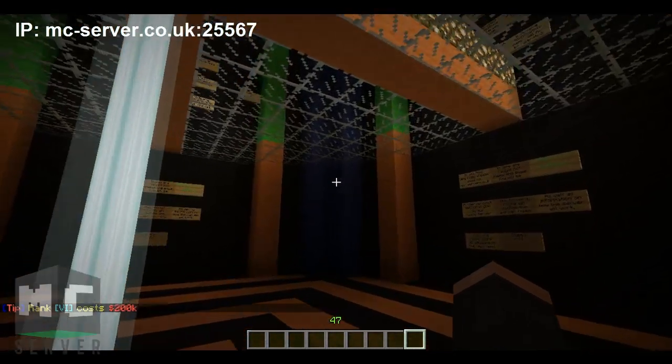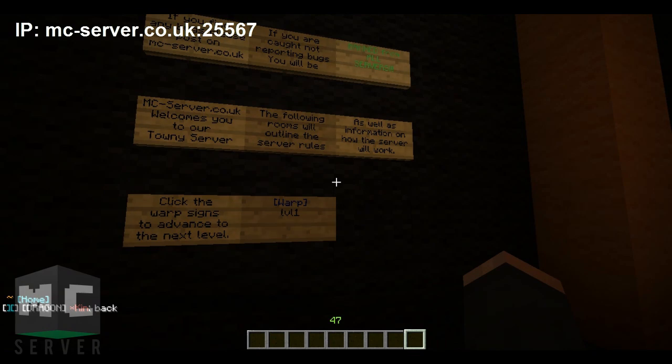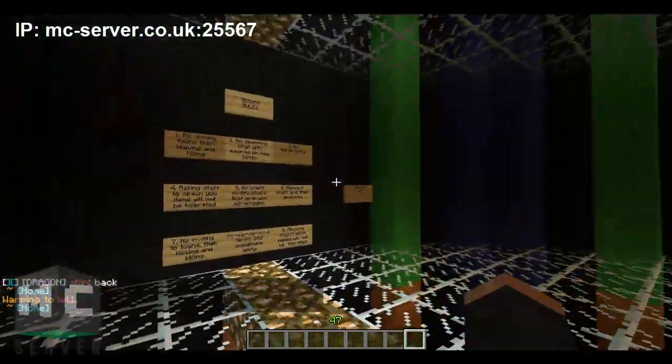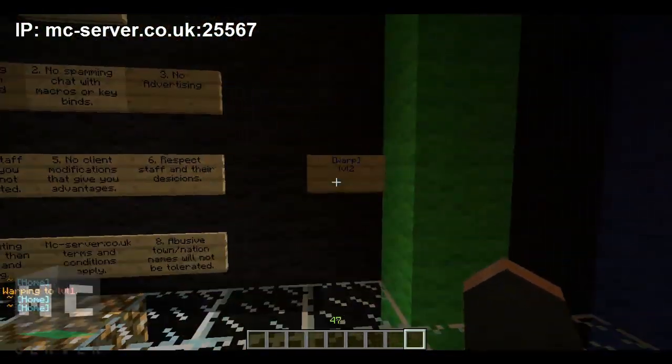So I'm going to show you the spawn. Here you'll spawn in this massive tube, and there's going to be a load of signs to read which will just help you get to know the server and what it has. I've got the rules on level 2 — they're exactly the same all the way around — and level 3.